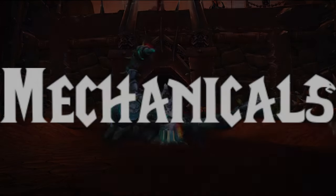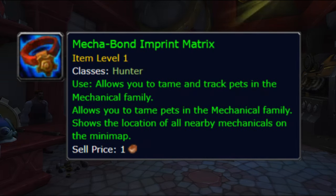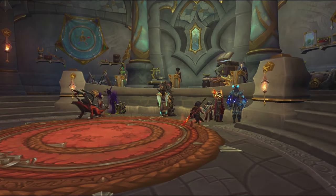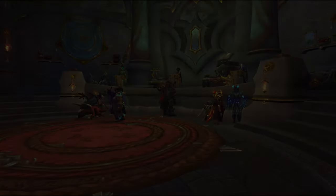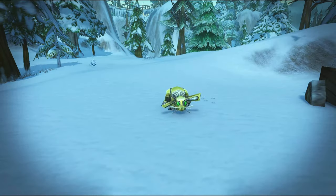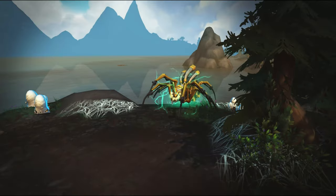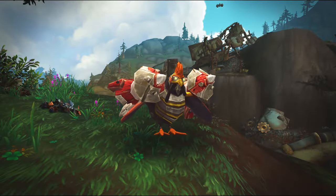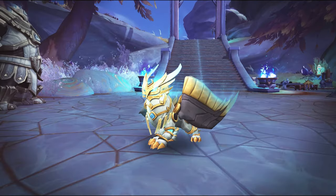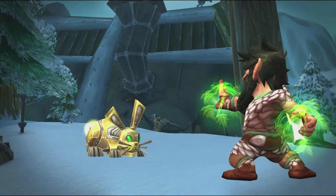And last but not least, we have the Mechanicals. In order to tame them, you need the Mechabond Imprint Matrix, which can be crafted by engineers and is usually purchasable from the Auction House. These creatures also have a pretty large variety — we are talking about Mechano Striders, Iron Scorpions, Electric Sheep, Mechanical Squirrels, Mechanical Rabbits, Mechanical Egg Speaks, Mechano Wolves, Mechanical Spiders, Robot Gorillas, Robot Chickens, Rocket Chickens, Mechanical Tigers, Flarings, and Aqualines. If you play as a Gnome, Goblin, or Mechagnome, you don't need the item and can simply tame them.